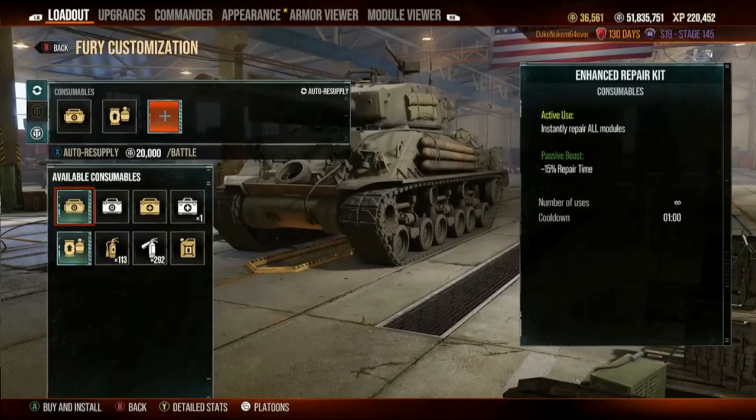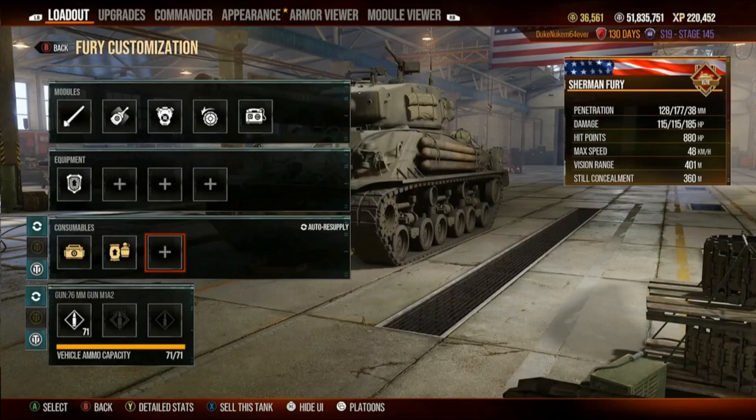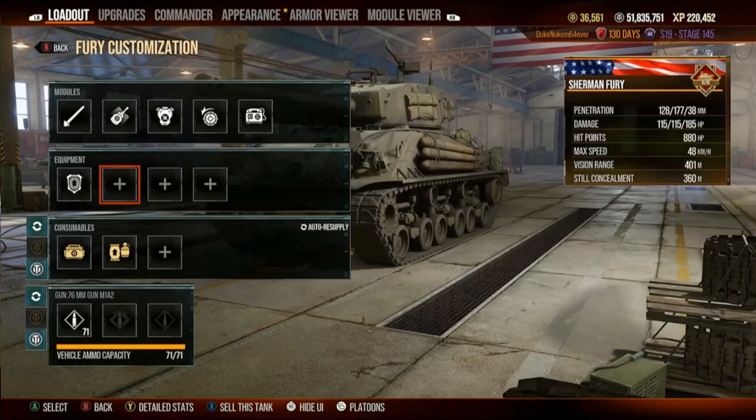Consumables — gold repairs for frontline fighters, mediums and heavies, and even some light tanks depending on which ones you're using. Super fantastic. This means I don't have to run the fan to drop that down to like 2.5 seconds — I don't think it's that big of a deal. Right now we're at 2.581 damage per minute.